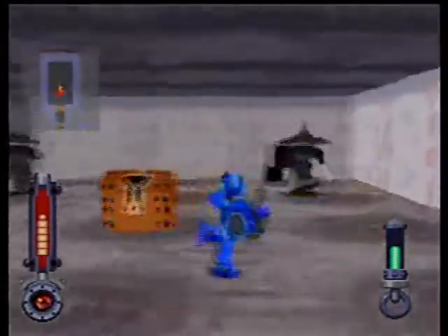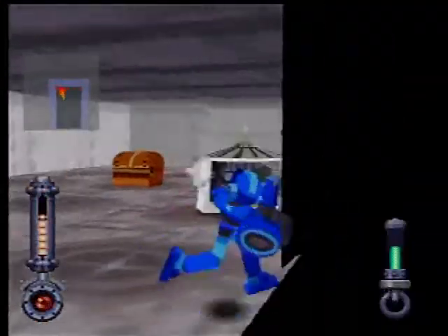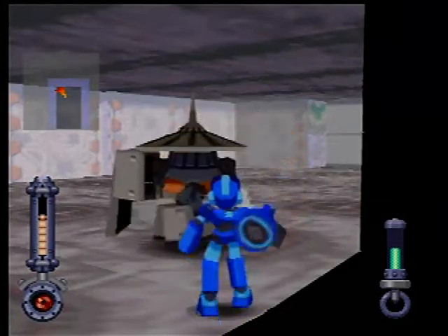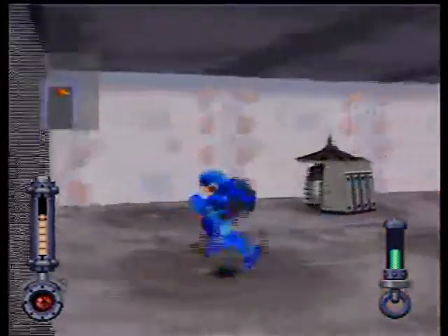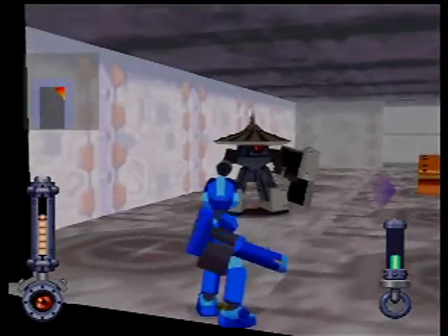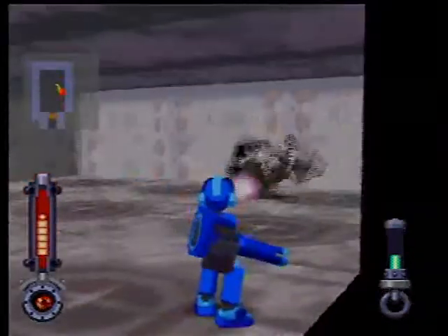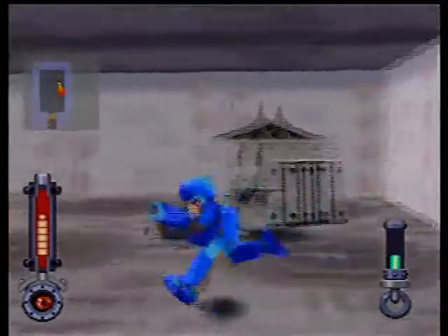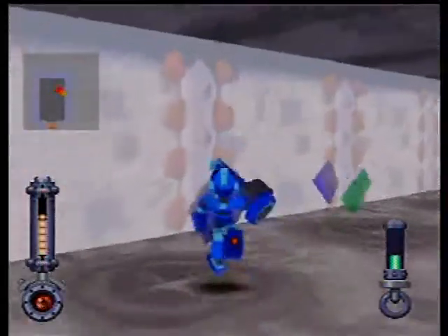Circle strafing is where you hold the R button on the N64 controller and hold left on the control stick, or the other way around — Z or L, and right. Basically what you end up doing is just running around in circles around your enemy. It works for big enemies like bosses, but for small enemies it gets kind of hard.